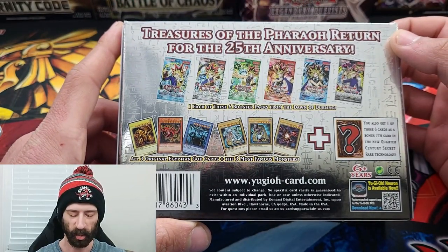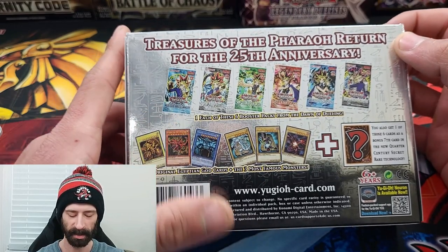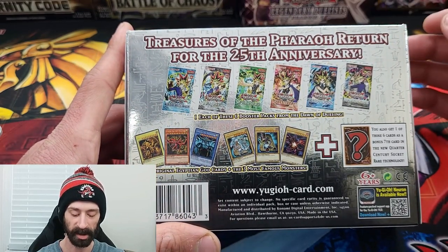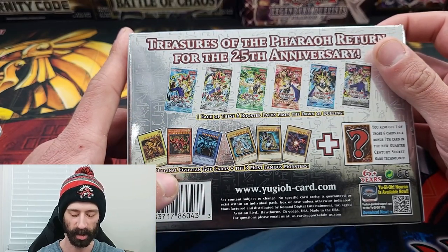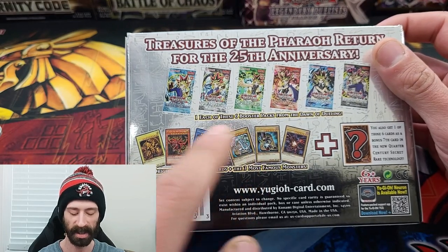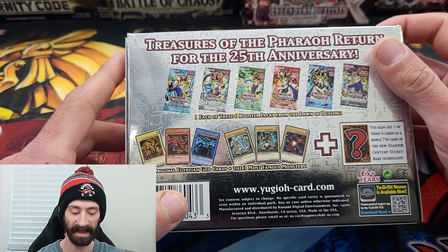With this product, we get one of each six booster packs from the Dawn of Dueling: Legend of Blue Eyes, Metal Raiders, Spell Ruler, Pharaoh's Servant, Dark Crisis, and Invasion of Chaos. We also get a promo pack in each one, which will have all three Egyptian God cards plus three of the most famous monsters: Blue Eyes White Dragon, Dark Magician, and Red Eyes Black Dragon.